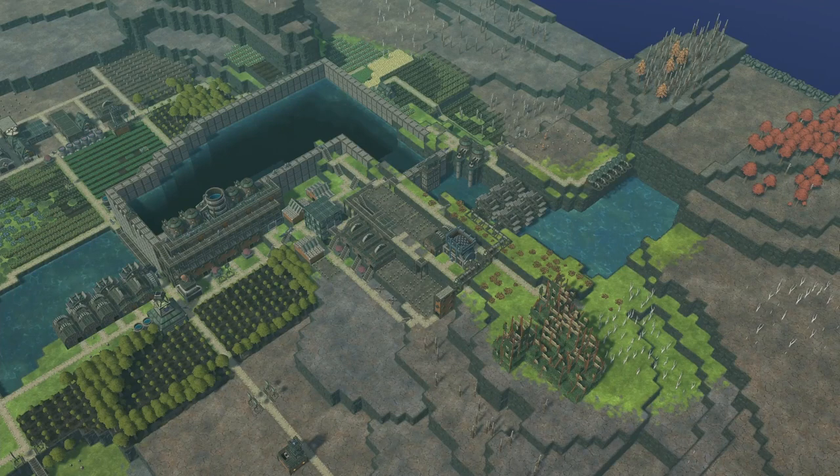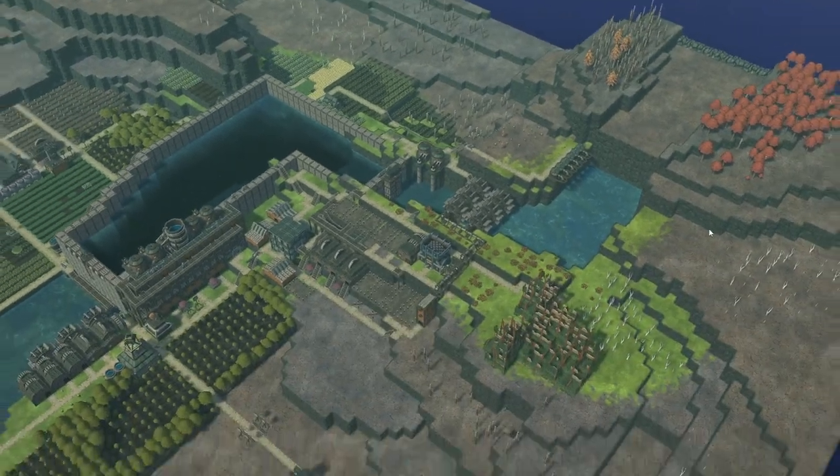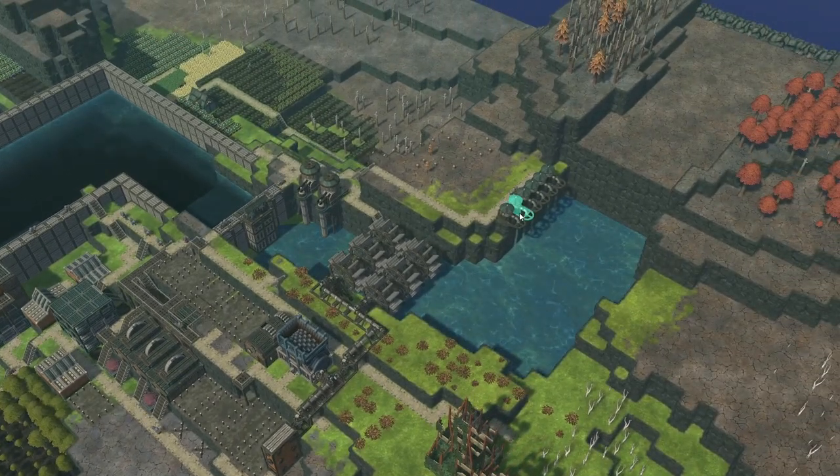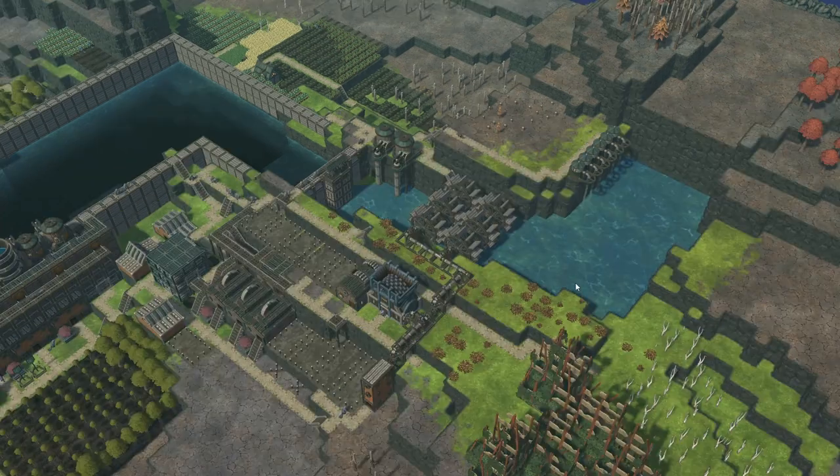Hello there and welcome back to Timberborn. Today's episode is going to be a little bit different because I've just woken up and read through all those comments you left on the previous episode, which was episode 8 where we talked about alternative power sources and experimented with the water dumps and water pumps. There was a lot of different thoughts around what is the most efficient way to get power in this playthrough, so I thought I'd run some stats, do some research, and present what I found out.